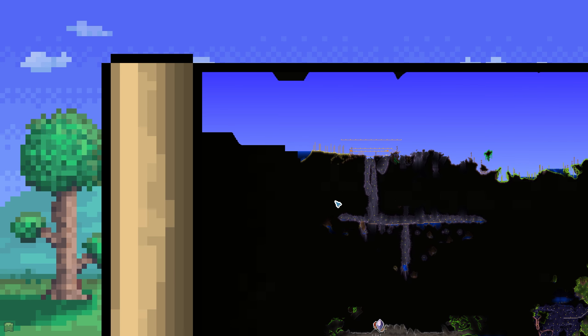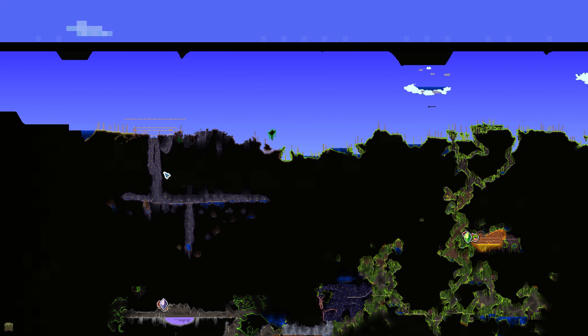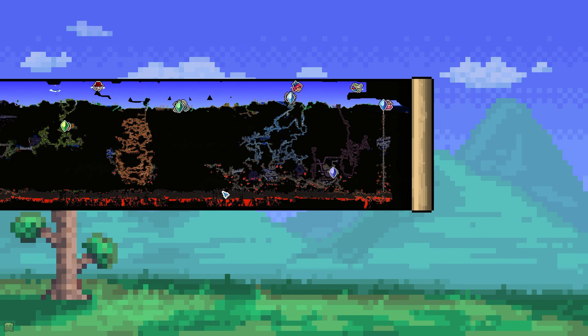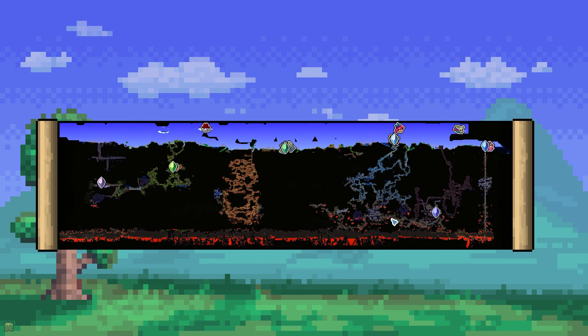First of all, we're going to be doing a little bit of biome shielding so we can save this left-hand ocean from being overcome by the evil that is the corruption biome. Secondly, I want to go ahead and make myself a large lava bridge spanning the entire underworld, ideally. And of course third, but by no means least, we're going to be going for the Wall of Flesh and activating hard mode today, my friends.